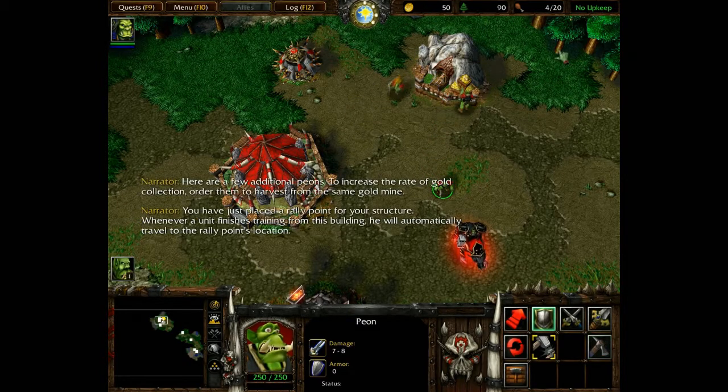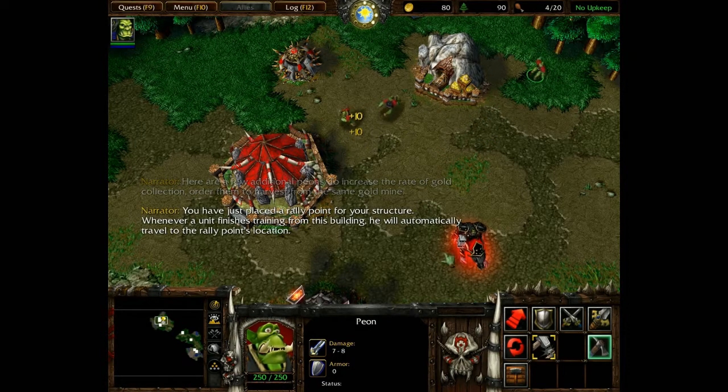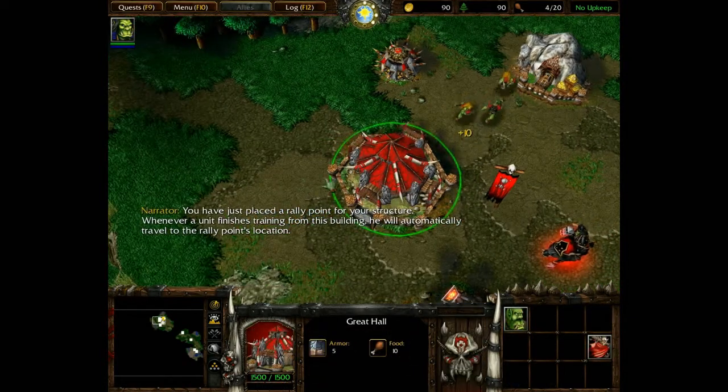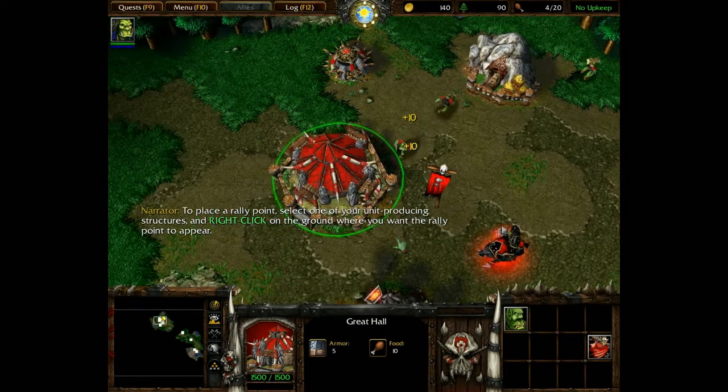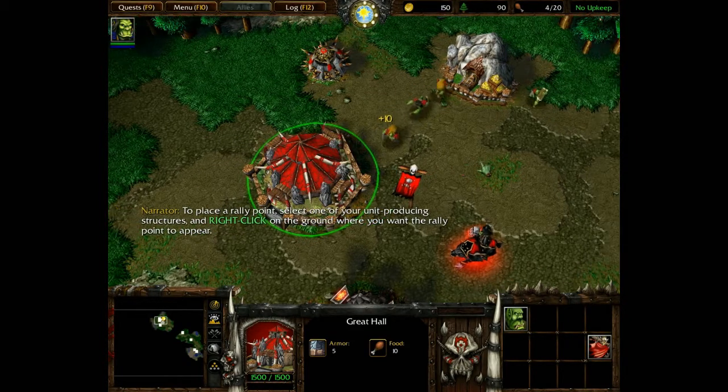To increase the rate of gold collection, you have just placed a rally point for your structure. Whenever a unit finishes training from this building, he will automatically travel to the rally point's location. To place a rally point, select one of your unit-producing structures and right-click on the ground where you want the rally point to appear.